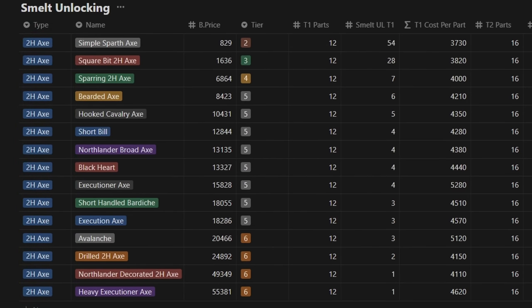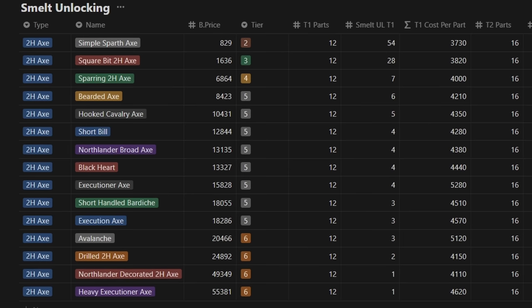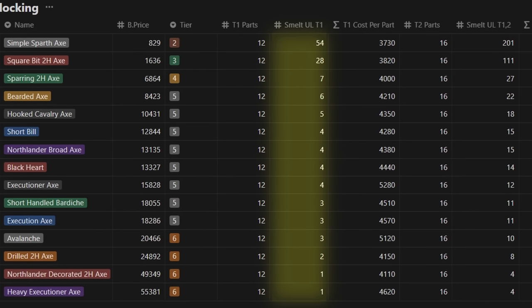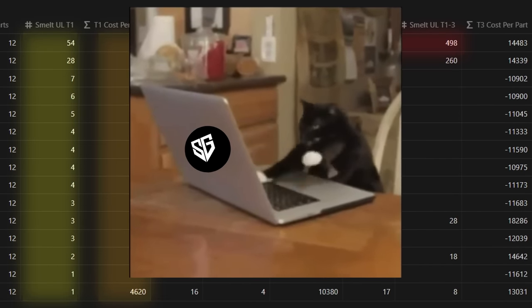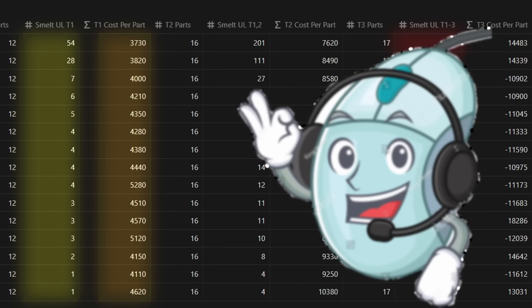We won't spend a ton of time on the database this time. These are all of the available two-handed axes in the game at the start and their buying prices as a level 1 trade character. I tested to see how many of each needed to be smelted in order to unlock all parts of a specific level, then computed the average unlock cost if we were to buy those items to smelt. I stopped testing after tier 3 parts using the tier 2 axe because I now have arthritis on my right pointer finger. TaleWorlds, please give us a bulk option for smithing — my mouse will love you for it.